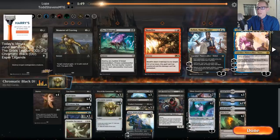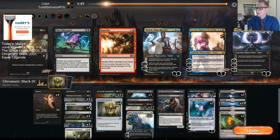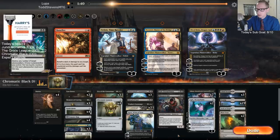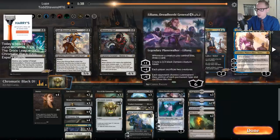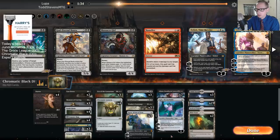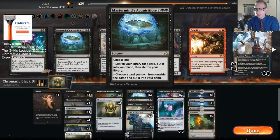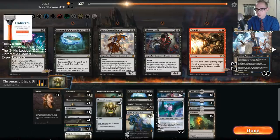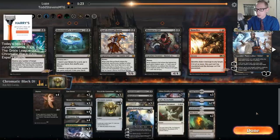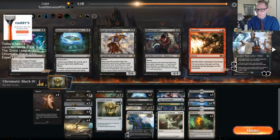Looking at our hand: Sacrament, Duresses, Moment of Craving, and Cast Down all look pretty nice. I'm going to get rid of Bantu, Massacre Girl, and Ugin from the sideboard. I think I can get rid of Acquisition since the cards we want are in our deck - I don't know if we're going to want to spend four mana to go look for something too much.